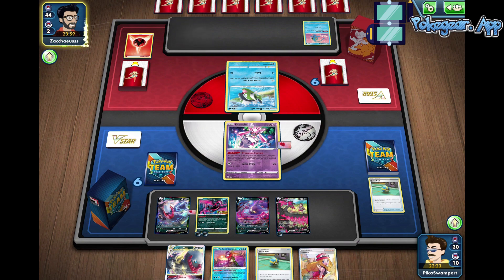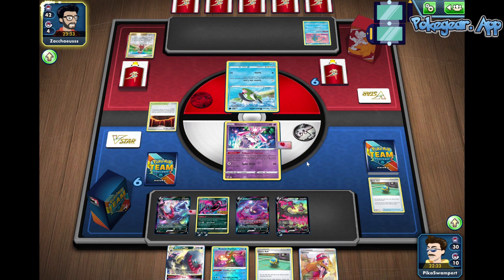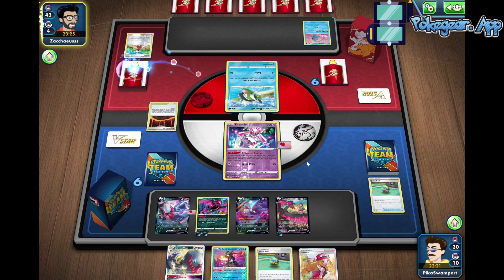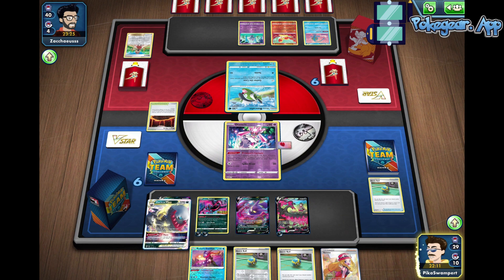We might see what we're playing against. Our opponent has Basculin and Manaphy. They play Magma Basin — we might be playing something like Radiant Charizard Box. They Serena to discard and draw. We're not quite sure what we're facing. They use Gather the Crew and we finally get to see what we're up against — it's Brakeson. I haven't actually faced Brakeson before.